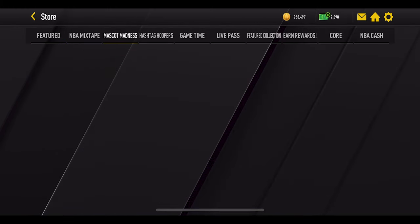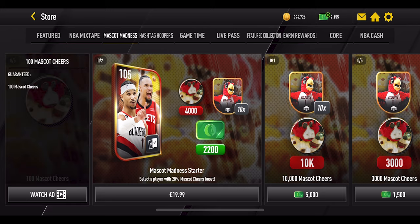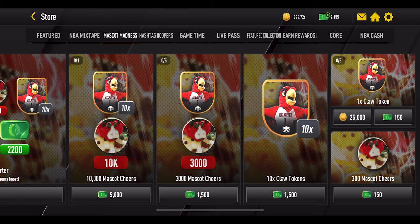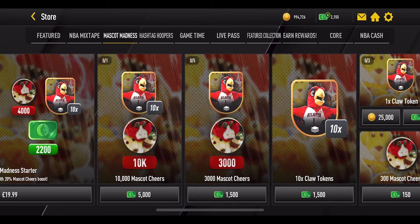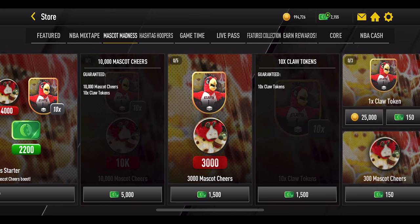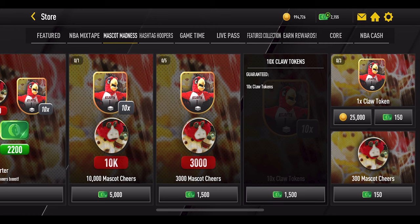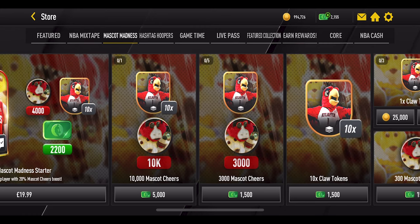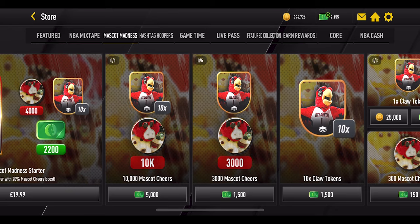In the store there isn't a huge amount you can do without spending money. There's a watch-ad pack for extra mascot cheers and a coin or cash pack for extra claw tokens — you can get three of those every single day. Spending coins will cost about 75,000 coins daily, which will add up and drain your coins over the promo. The remaining offers are NBA cash bundles, and the VIP event pass unlocks after playing through one event on the promo map.